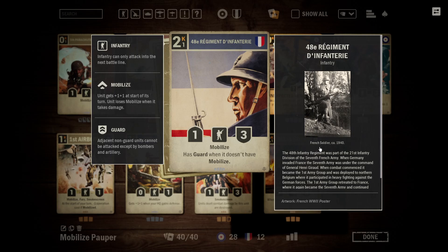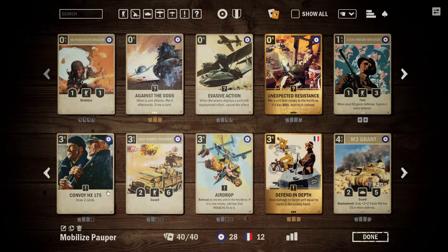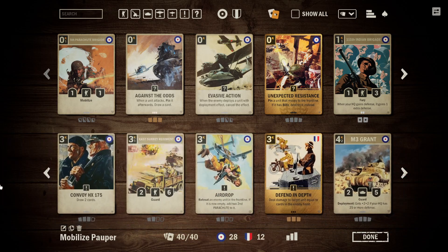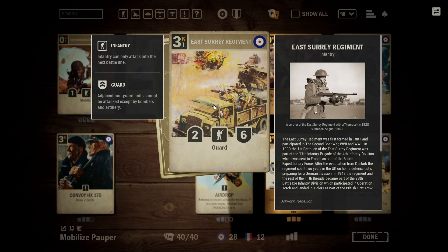Beyond that, you have the 48th Regiment. This is our most expensive Mobilize unit and is mostly here just so we can fit a couple extra Mobilize units. It's not particularly strong, but it is arguably one of our biggest Mobilize units, so it can occasionally be useful — mostly just there to give us a couple extra Mobilize units and maybe a little bit of extra Guard. Then we have 3 Convoys. This is just to help make sure we don't run out of draw. You really want to make sure to have draw beyond the Potez, because there are games that the Potez does flop. It's important to have unconditional draw, and that's where Convoy comes in.